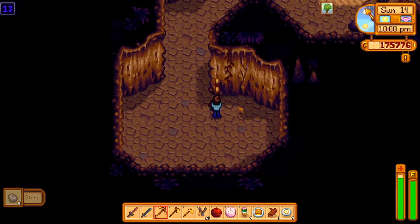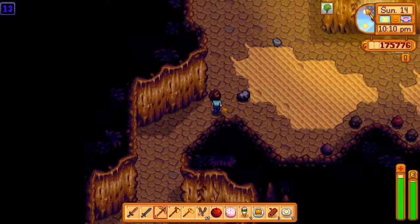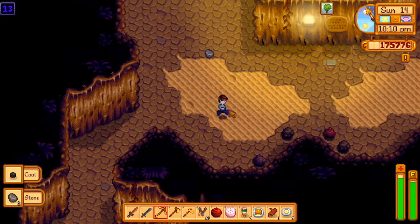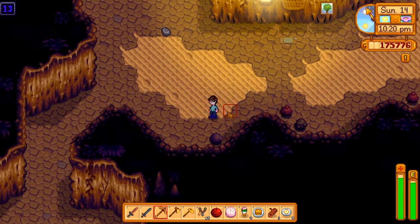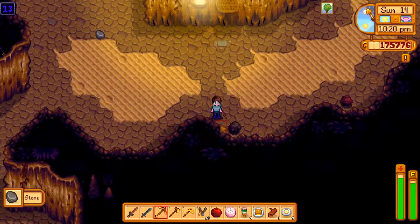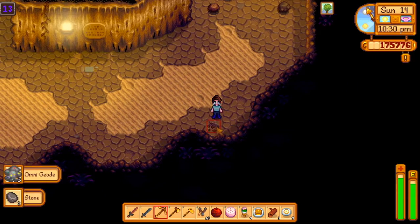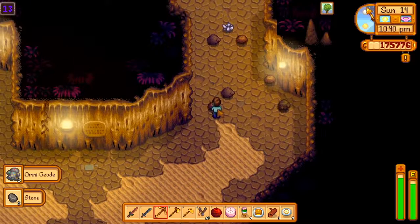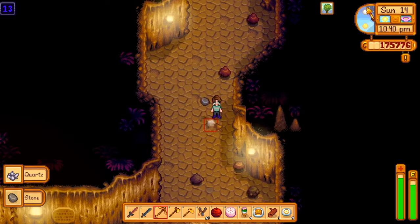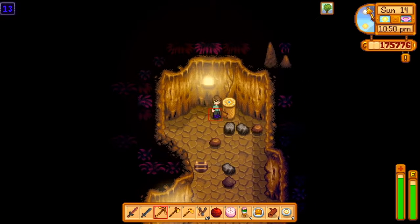I wouldn't think it would get darker just because it was getting darker outside, but it is the game — they can do whatever they want. Come on, I just want to get downstairs. Apparently I can't do that. I haven't even found iridium yet — I'm sad. I mean, I haven't died, so that's good, but I kind of wanted to find iridium. I got some copper though. Let me get this first and then we'll go down.